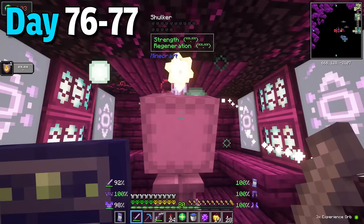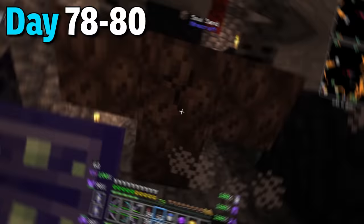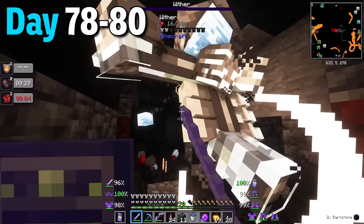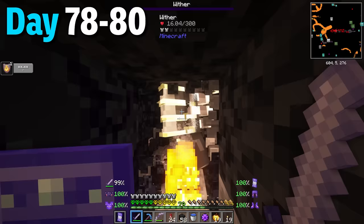Before I came home I grabbed some more lighter wings and random loot in this end city. Days 78 to 80 I needed to put these wither skeleton heads to use and summoned even more withers back to back, taking each out until I had like six nether stars.